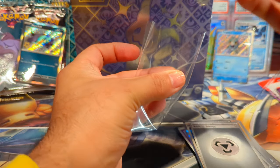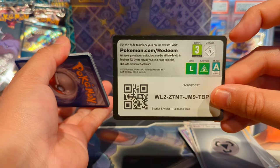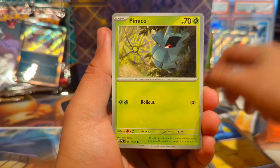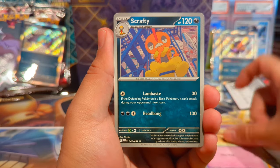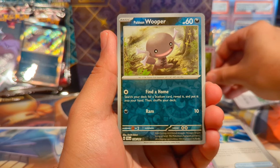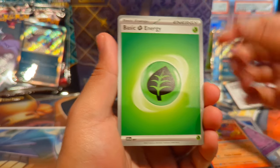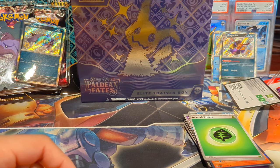Got a sleeve for the shiny — let's go! The pull rates for this set are pretty great, not gonna lie. It's really cool because you actually get hits in your packs instead of opening three or four packs in a row and just getting a holo or a V card. We have a Fanpy, Whimsicott, Scrafty, Electric Generator, a Woobat reverse, a Paldean Whooper reverse, and an Armor Rouge regular holo.